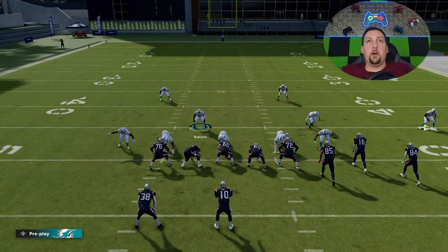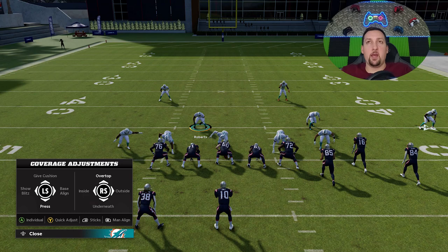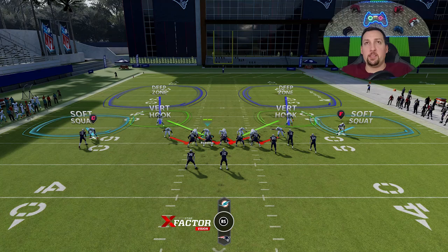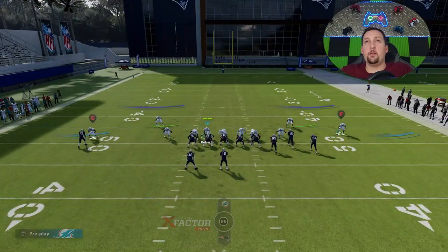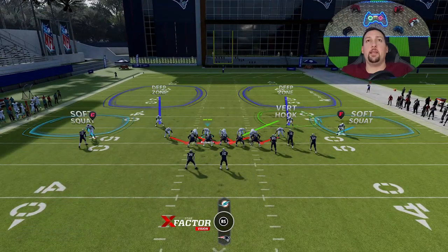As far as this setup goes, number one, you're going to want to change your defensive quarterbacks, linebackers, safeties, and all that. You're going to show blitz - baseline show blitz. That's basically going to bring all these linebackers down and create a seven-man front. From here, you don't really have to make any adjustments at all. I could leave this just like this and I'm going to get pressure nine times out of ten.